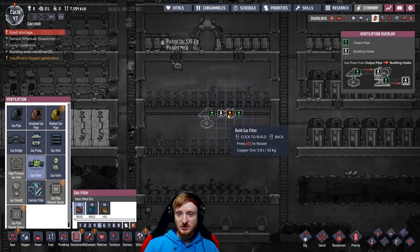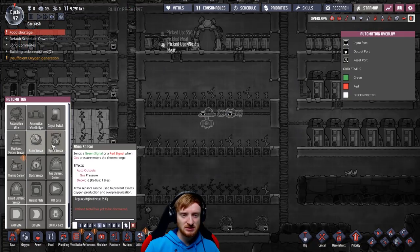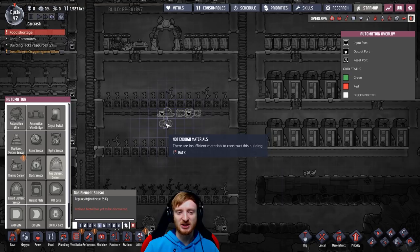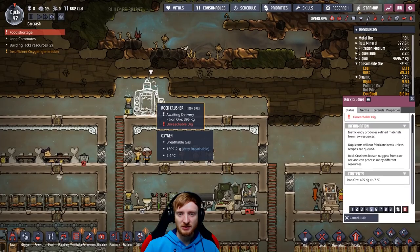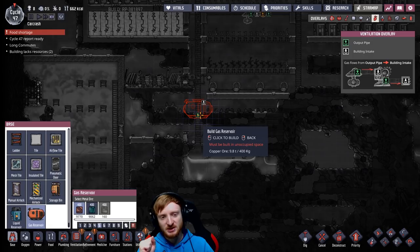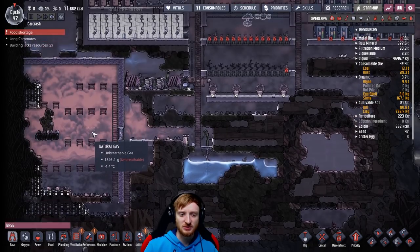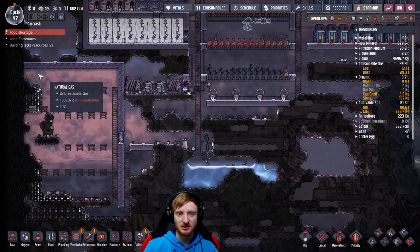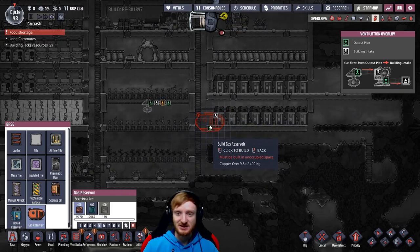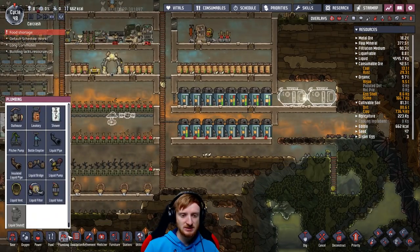We need a gas filter right next to it. Oh, what do we have ready in automation? We got the gas element sensor already, because I only want this pump running when it detects natural gas. We'll put gas reservoirs down — we will need a lot of these anyway to store the natural gas. That's how I like to do it instead of just keeping it in a big open area. Let's make two of these here.